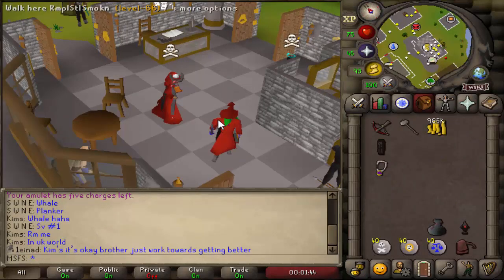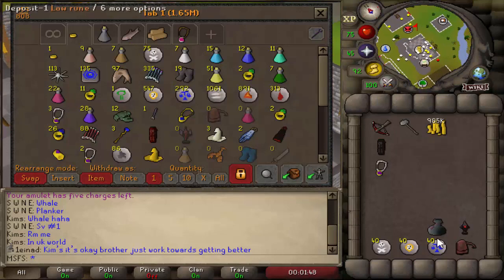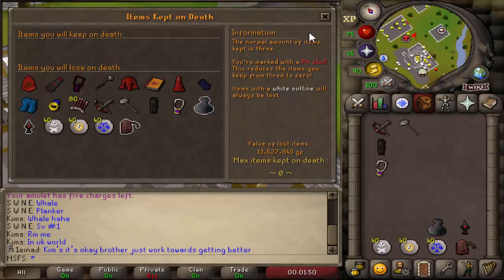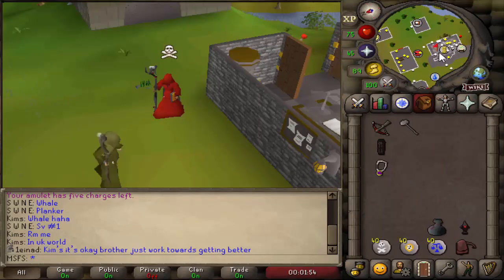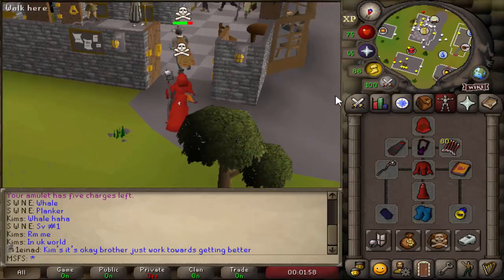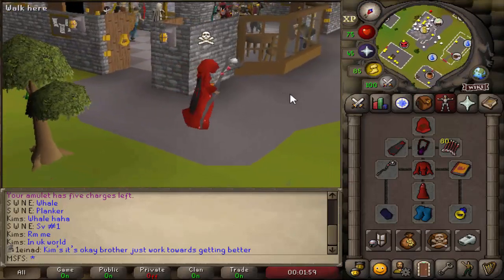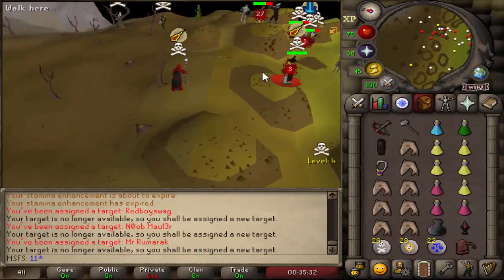Alright, that's a Zami cape. We spent a little bit of money on PK supplies so we have just under a mil left. Our gear is currently worth 13.5 mil and if I die I lose 9.5 mil, so it's still a very big death. Only 900k cash in the bank but we're going out PKing again in our max set. If you enjoy this video, hit the like button and subscribe.